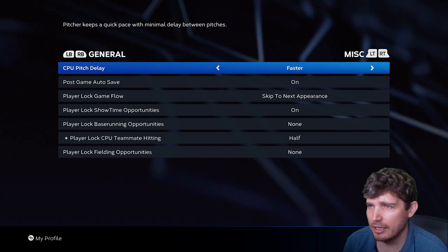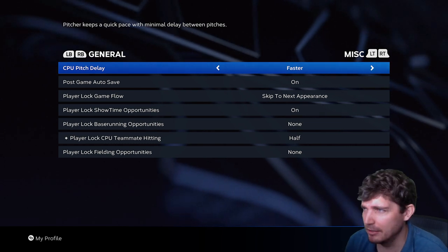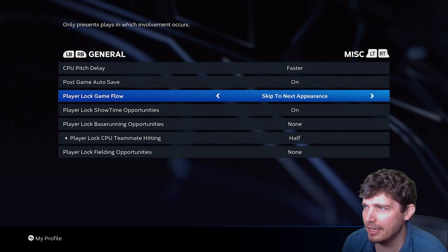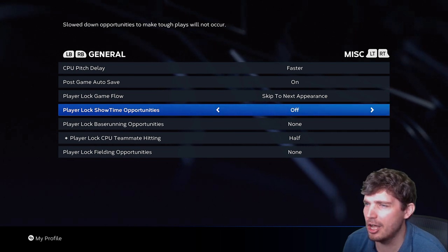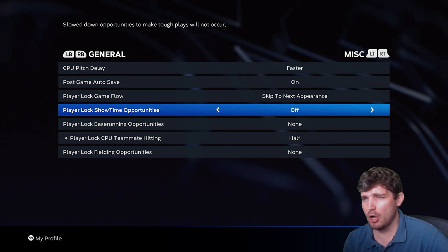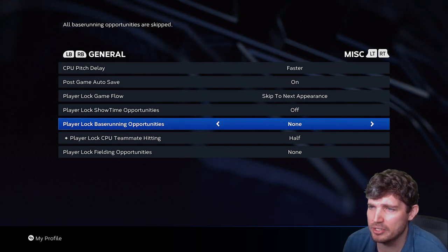This one's very important for offline grinding: CPU pitch delay — faster. They get the ball to you quicker, so keep it faster. Post-game auto-save: on. Player lock game flows: get the next appearance. Showtime opportunities: you can go on or off. If you grind Road to the Show and you don't want to do the showtime opportunities, keep it off. We'll go more into hitting and pitching in a second.